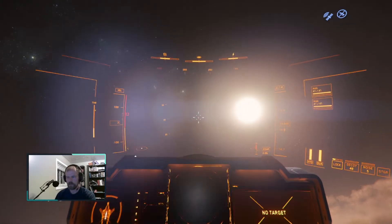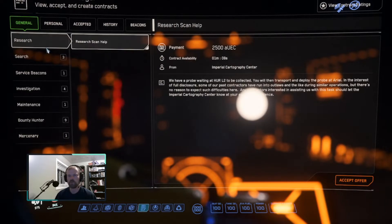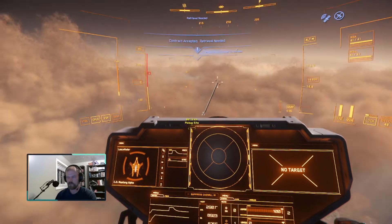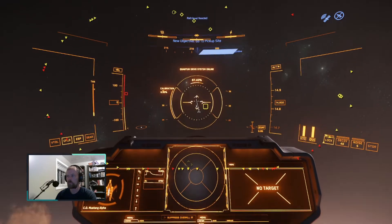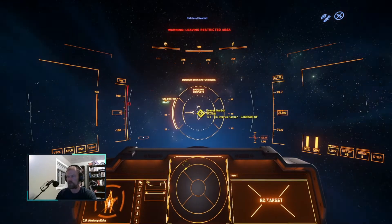We are gonna take a look at some of the jobs that we have to do - bounty hunter jobs. We're going to do a retrieval job. Caterpillar's debris. We're gonna do a retrieval job and see if that works out for us. We're gonna quantum up to Everest Harbor to get a good view of what's going on. That pickup site is near nothing.